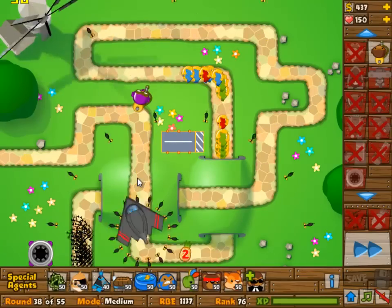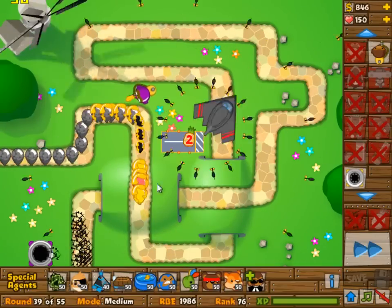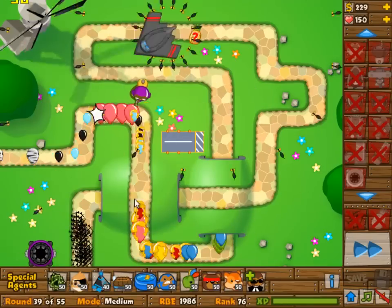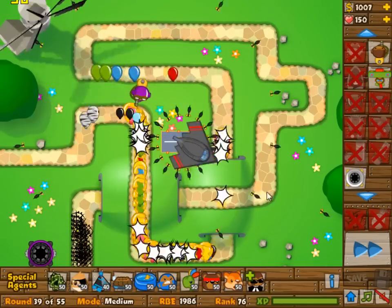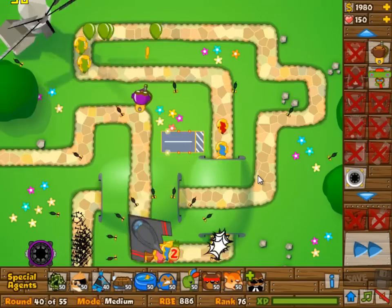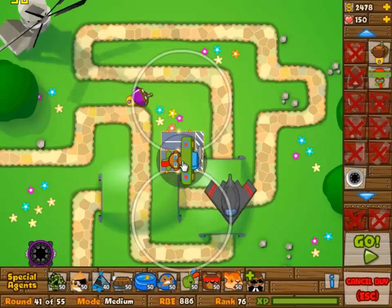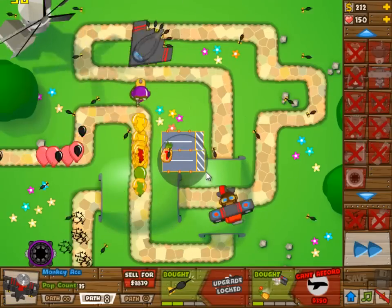The glue gunner is now 2-3 because it needs to pick off all of those lead bloons — it's the only way to deal with them. So you do want to set that to strong and make sure that it has splash as soon as possible, as soon as it fits into your build.